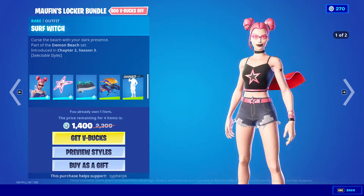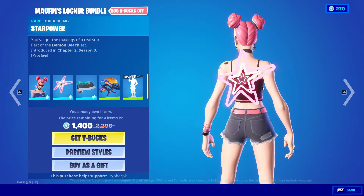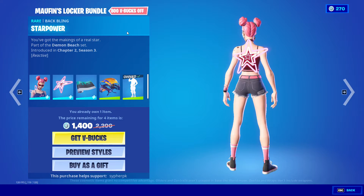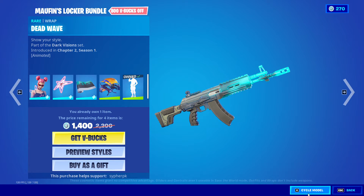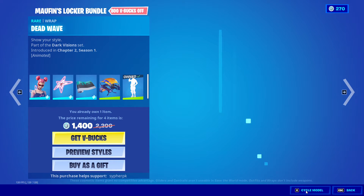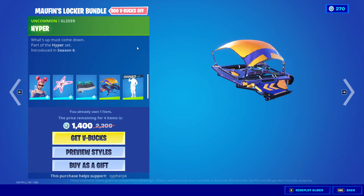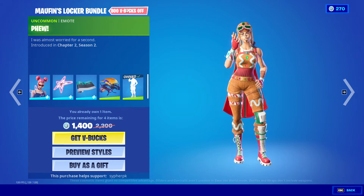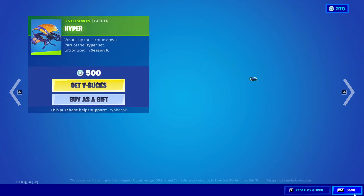We also got a new Locker Bundle — the Malphins Locker Bundle — with the Surf Witch skin with two head styles, the back bling Star Power (which is also the name of an emote for some reason), the Dead Wave wrap, the Hyper glider, and the Phew emote. I'll show you prices of these items individually.